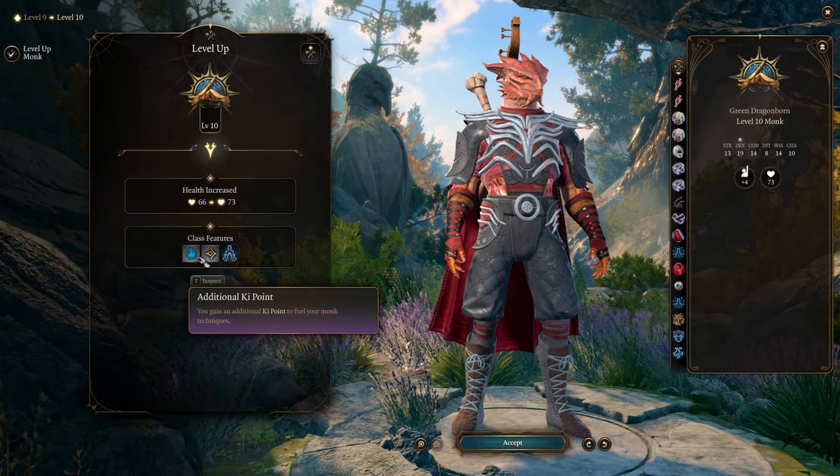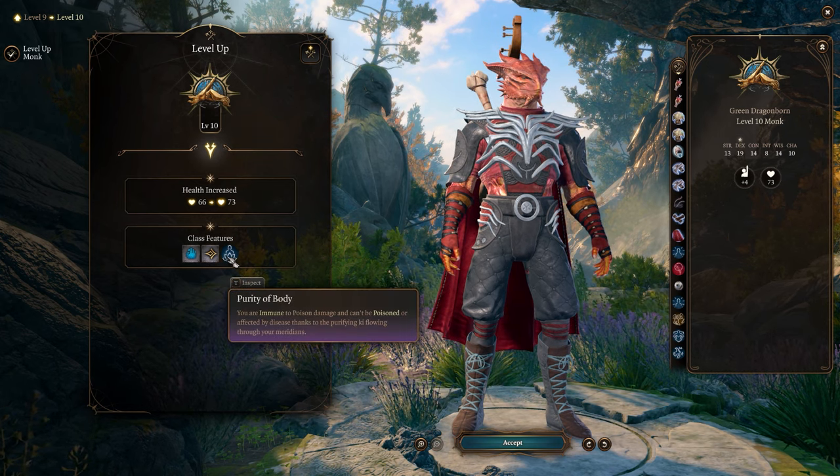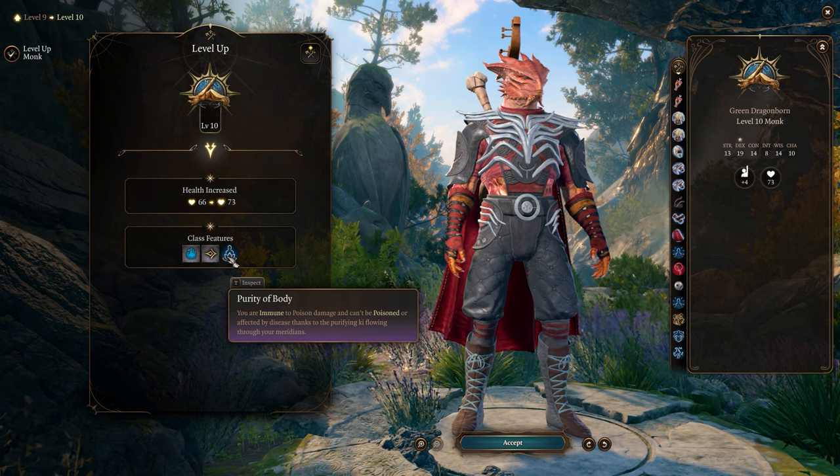At level 10, the monk's movement speed is further increased by 6 meters. Purity of Body makes the monk immune to poison and diseases.